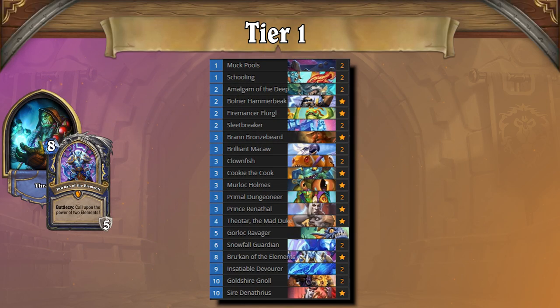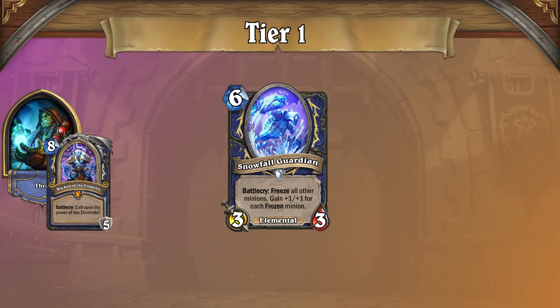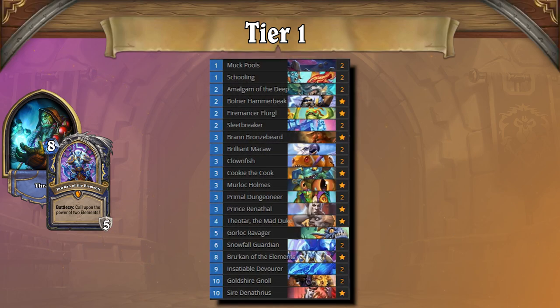Leading off Tier 1 is Control Shaman. This archetype has been the talk of the town. It's phenomenal at stalling, and thanks to Snowfall Guardian, even being ahead on board can punish you. Honestly, while Control Shaman can be fun to play, it is absolutely aggravating to play against, thanks to all of their stall and removal. Luckily, this deck should be hit pretty hard in the nerfs, giving us a chance to unfreeze.